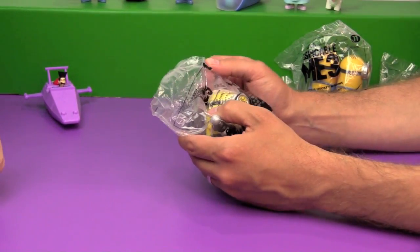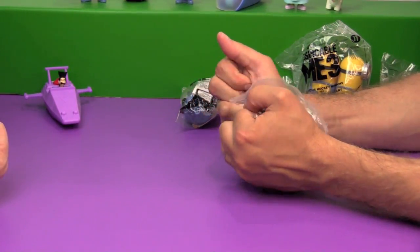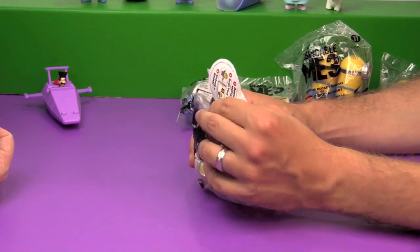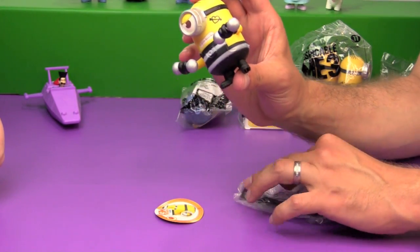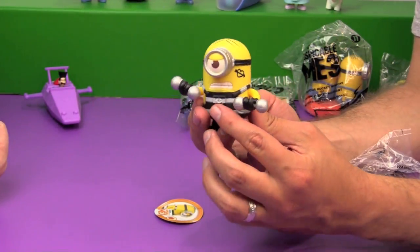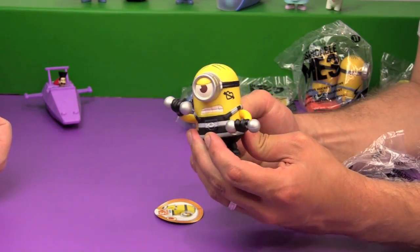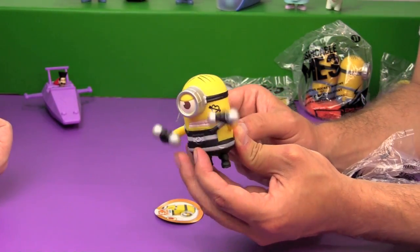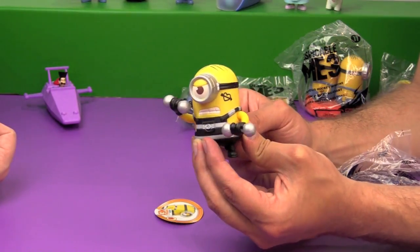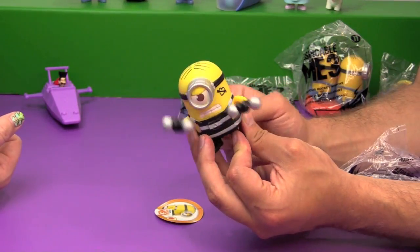Our next toy is number eight — Pumping Iron Minion. He has a heart tattoo on his face. There is a button on his back — let's see what happens when we press that. He's working out! Oh, you turn it from side to side. Now he's really going at it. This is like when I work out — with one pound weights.